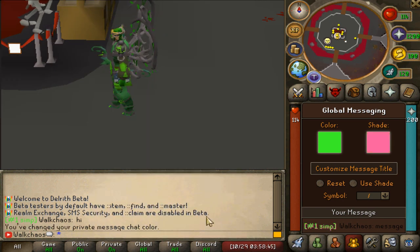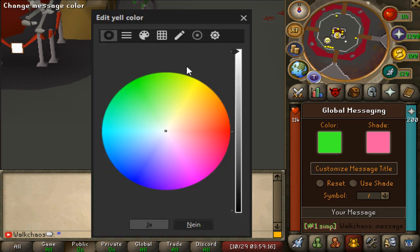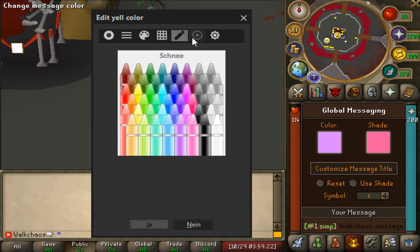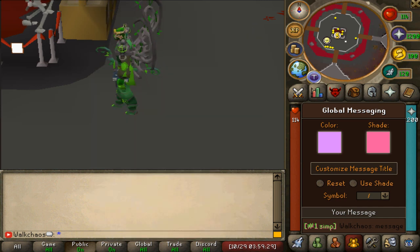Let's do a pink shade right here - you can see the difference. It's a little bit more dark. I think when you click on it you can actually choose every single aspect of it. It's actually very crazy how many different options you have to choose from for your yelling and global chatting. Absolutely mental stuff they've added there.